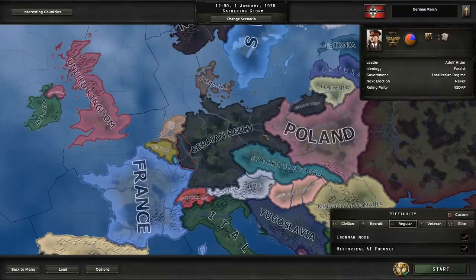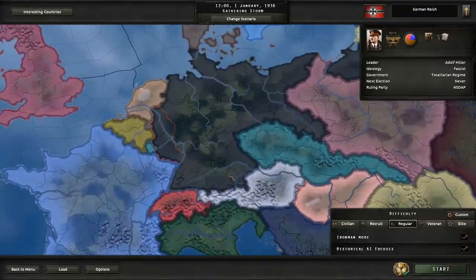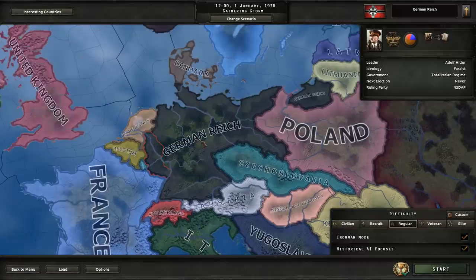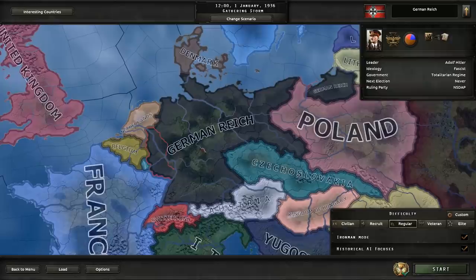Hello everyone, I am Torior and welcome to another one of my House of Iron for Challenges. I'm attempting this one for the third time. Today we are going to recreate the Holy Roman Empire. The problem with that is, normally even if we do everything right, we only have a 30% chance of success because it depends on a damn random event. But I think I've devised a way around this, we'll see soon.